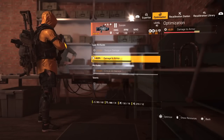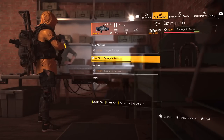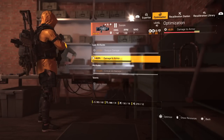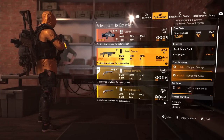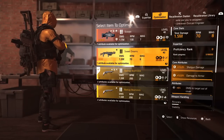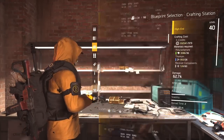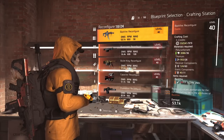Thankfully they introduced the optimization station. Over at the recalibration station you can click Optimize, go to shotguns, select the Scorpio, and just optimize it. That way I don't have to reconfigure it or give up the exotic. I already have max shotgun and crit hit damage, so I'd just optimize the armor damage roll and then I have a god rolled exotic without giving it up or using extra exotic components. Same thing with my Sweet Dreams — instead of reconfiguring and possibly losing those top two god rolled attributes, I can just optimize the damage to targets out of cover.